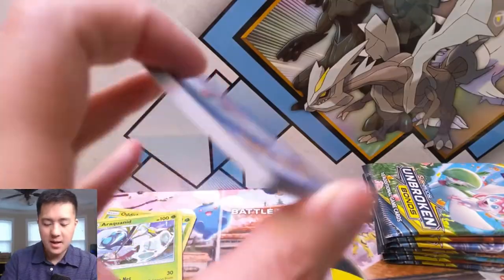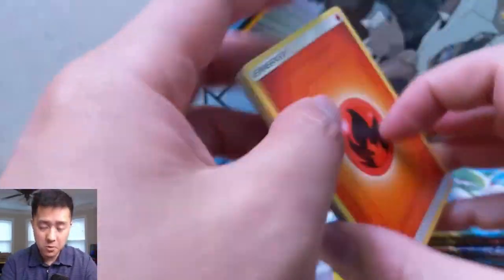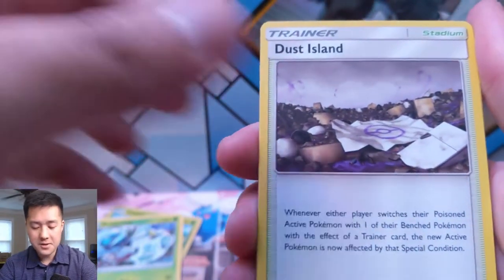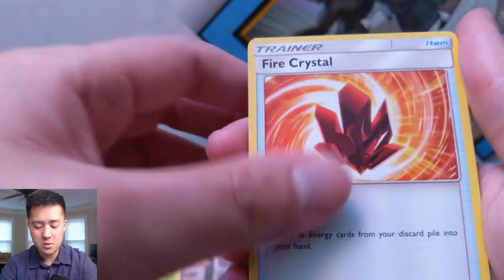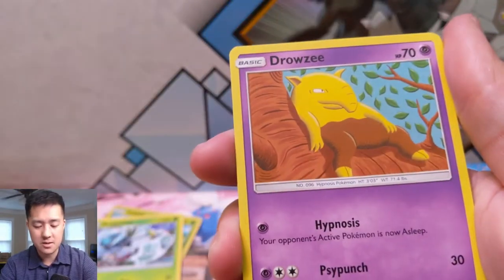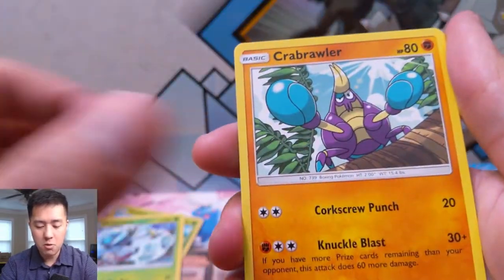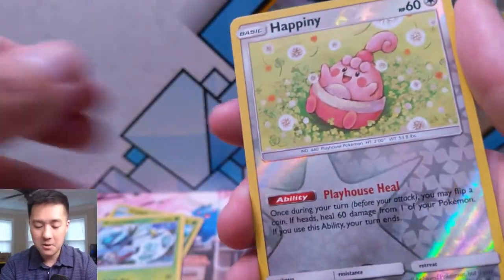We did get that massive hit, very happy with that. Let's see if we can't find a little bit more fire in this opening. As always guys, if you want to support the channel, simply hit that like button down below. If you're not already subscribed, hit that sub button — we do Pokemon videos every day as well as YuGiOh and Magic: The Gathering videos. Drowzee chilling on a tree, Cubone, Crabrawler.